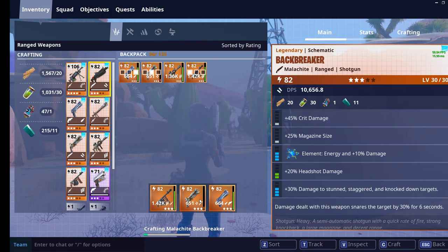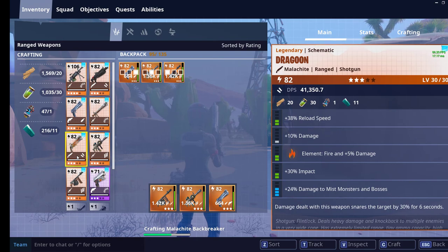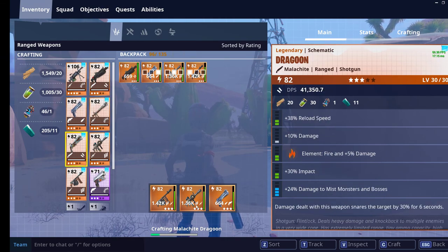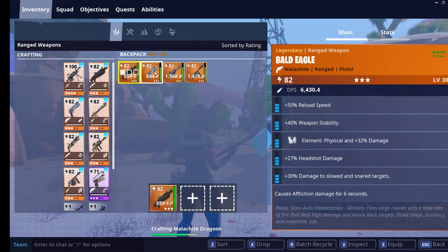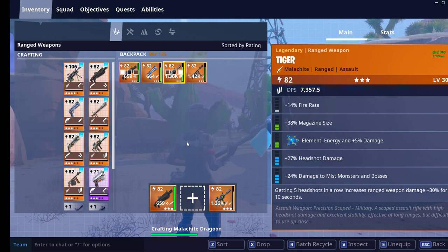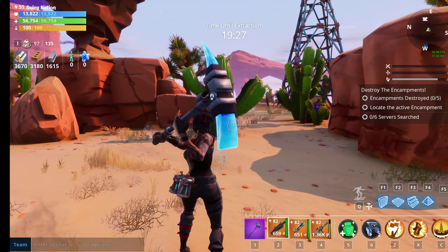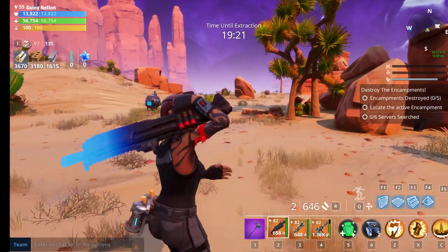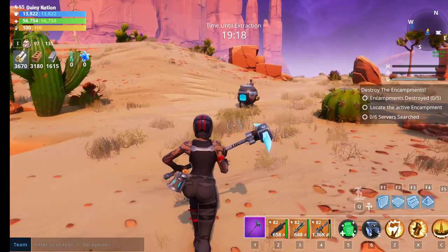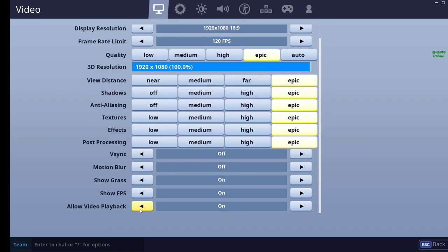The Husk Encampments are going berserk and spawning huge waves of enemies. We have 20 minutes to neutralize the targets. We got our Backbreaker right here and our Dragoon, so we have Energy and Fire to deal with. This is the Redline Ramirez skin.